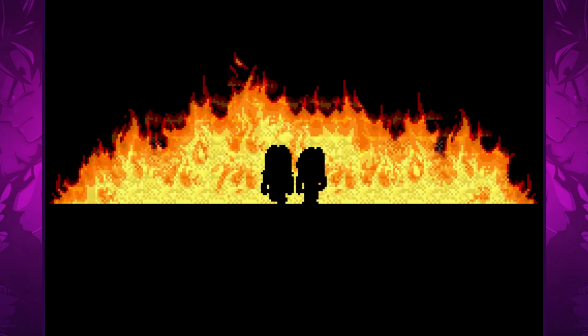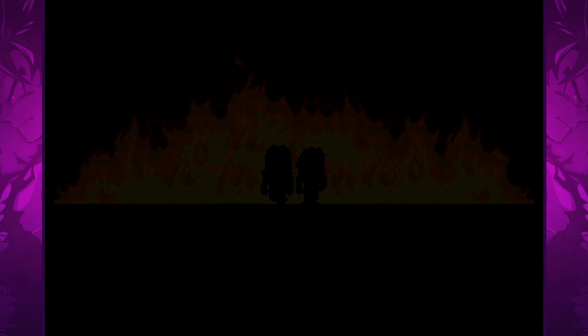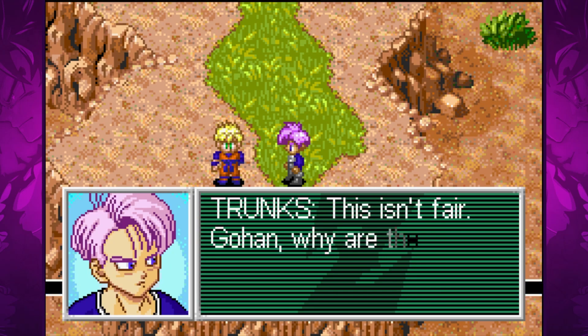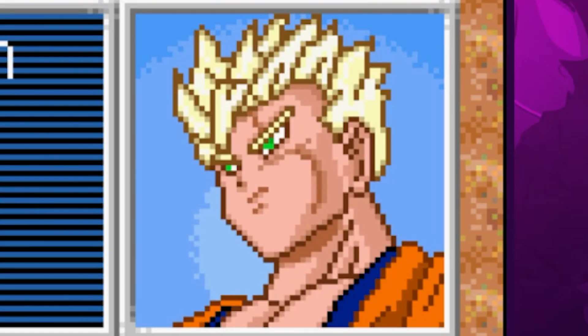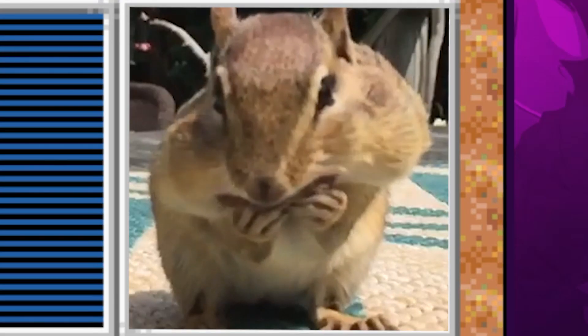In this alternative timeline, Android 17 and 18 have pretty much destroyed earth and killed almost all of the Z fighters, with Gohan and Trunks being the only two remaining. With the first line of dialogue you can immediately see an improvement to the presentation. The text boxes are larger and easier to read and the character portraits are much better — though some of the artwork still comes across as a bit bootleggy, as one portrait looks like he's been storing nuts for the winter.